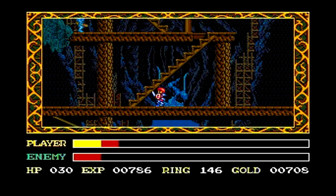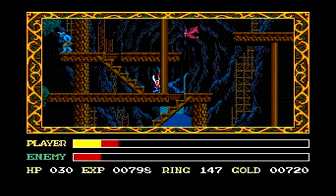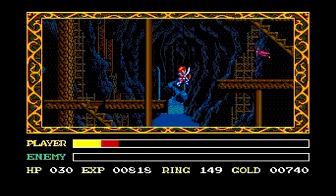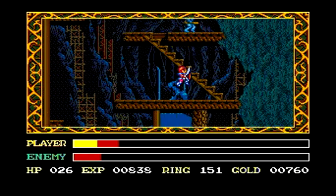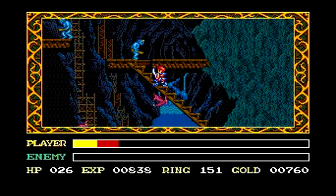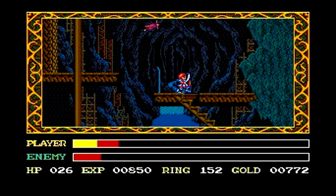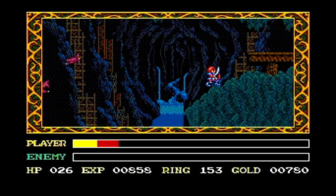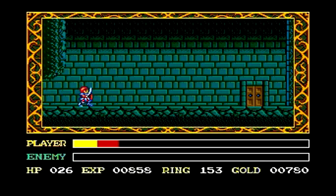In the main area, start off by swinging so you can take out the ogres right in front of the entrance, then start working your way up the stairs. Be careful, because we don't want to lose too much health as we have a boss battle coming up. If you do need health, go back to the very beginning of the quarry and exit back out to the main area, and by doing so your health will regenerate.